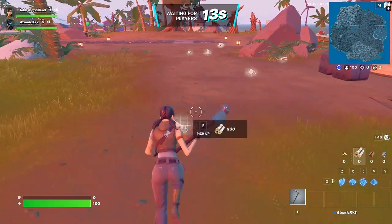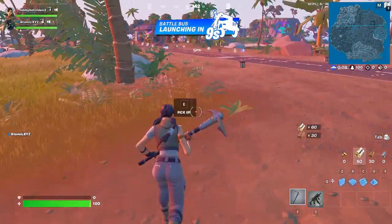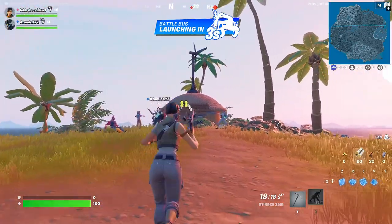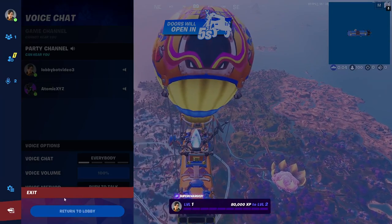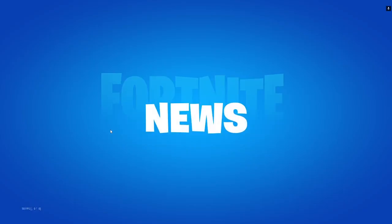Once you get into the game, wait for the bus to launch and make sure you're on your GeForce or Level 1 account. This will be really important right when the bus launches. Once you're on the bus, click the Leave button and return to Lobby on your alt account. Now that this second account is back in the lobby, you can go back over to your main account.